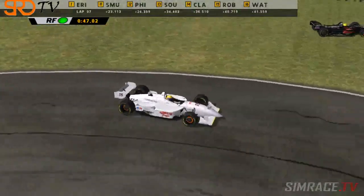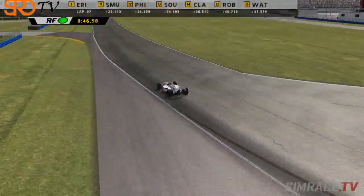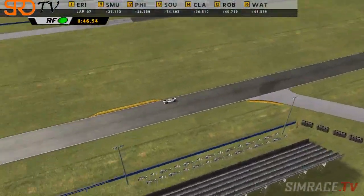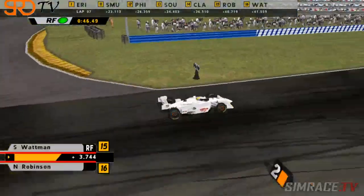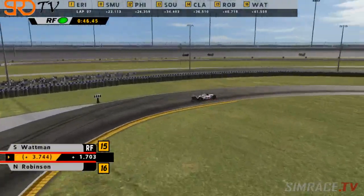Watson has dropped back in — he's going to try... oh, he's got one — Robinson's off! I think he just out-braked himself there, and by the time he tried to correct it he'd already gone off the track. That's given Watson a position and maybe a bit of a weight off his shoulders. Robinson is still recovering — in sixth gear at the moment — so I don't think he's lost too many positions.